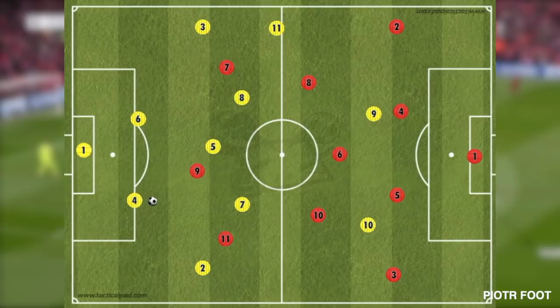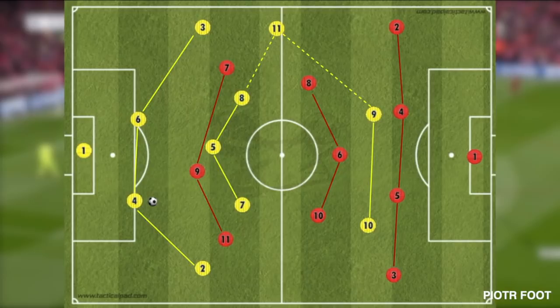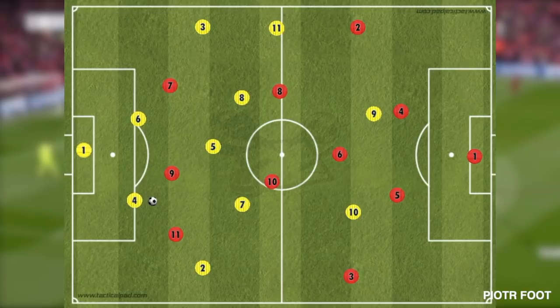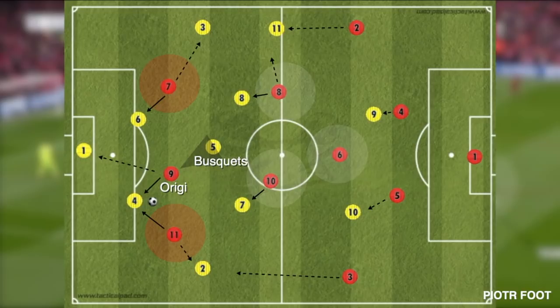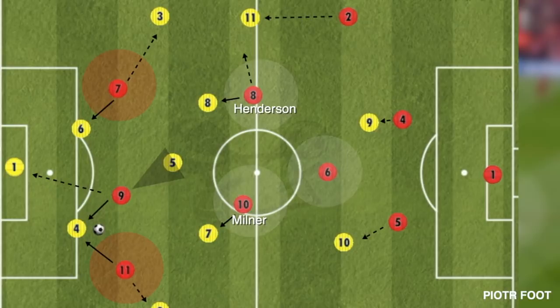There we see Barcelona's 4-3-3 formation against Liverpool's 4-3-3 shape. The forwards start the high press. The wingers are zonal to control two players. Origi is ball-oriented, ready to press the centre-back and the keeper, while shutting the pass lane to Busquets. That is very important because it allows Henderson and Milner to be closer to Rakitic and Vidal, even though they're quite zonal in order to control the space. Fabinho's role was to cover the space, without any opponent in his zone — if midfielders lost their duel, he would be there.